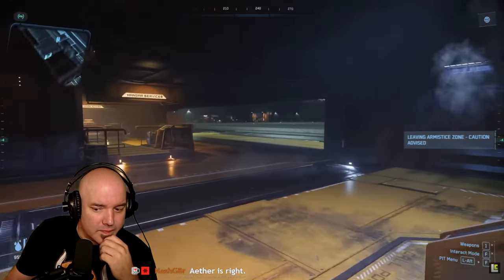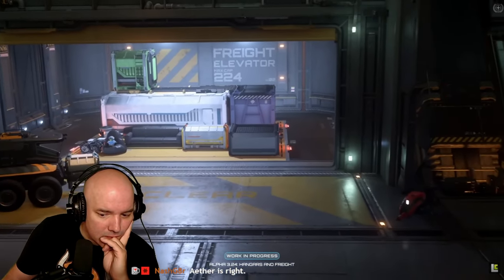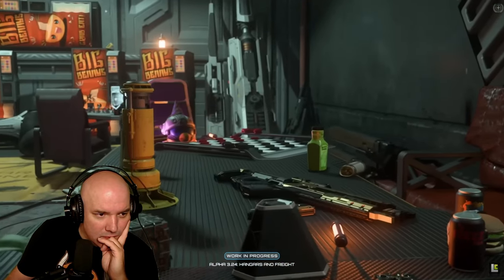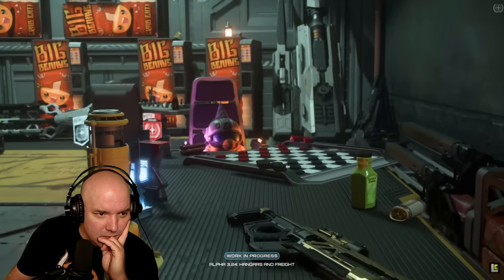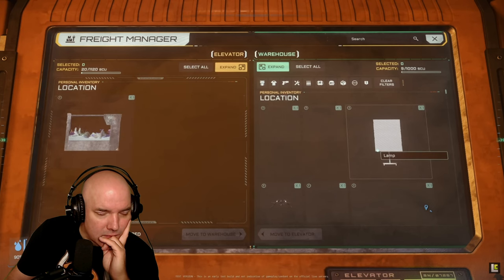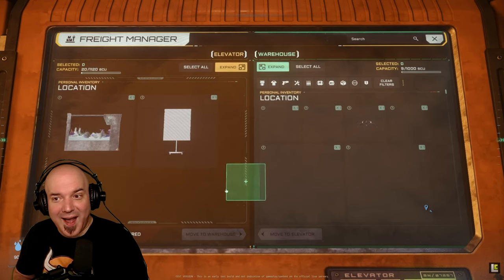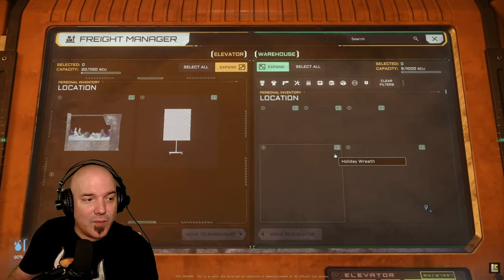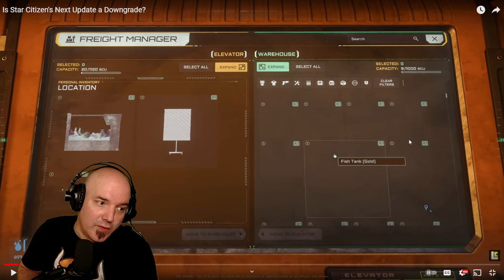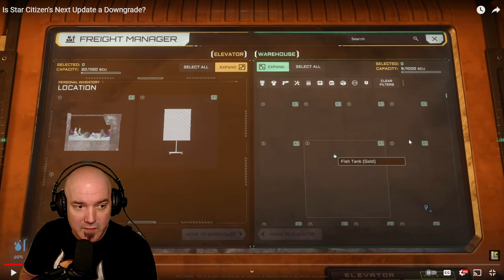Moving on to persistent hangars — you can have a hangar that remembers all the stuff you place in and around it and leaves it there potentially forever until you clean it up. This should really be called persistent hangars tier zero, which means it's the most basic implementation of this feature. These hangars are actually pretty cool. Level Cap brought up some of the first rewards he ever got in the game, things he hadn't seen since the original hangar modules. Apparently all the subscriber rewards and awards are now physicalized and present.